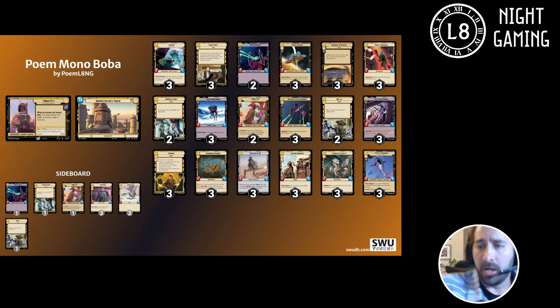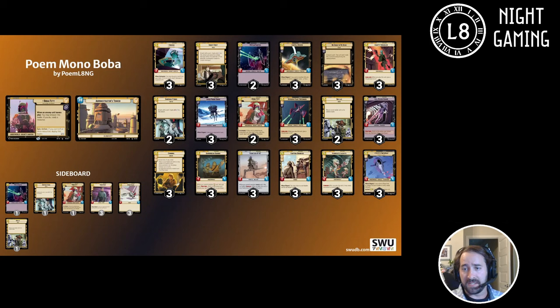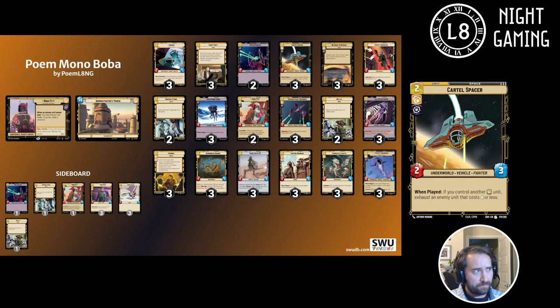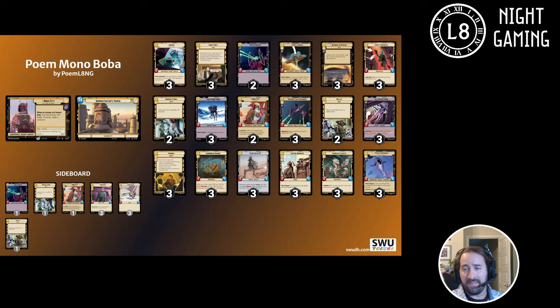You're really looking for a Viper Probe Droid in that scenario. The other thing that can occur is if they go first and you only have a Cartel Spacer and they play a Green Squadron A-Wing — they attack your Cartel Spacer, the A-Wing deals three to your Cartel and only takes two back. Now they have an A-Wing on the board and you have to invest further resources to deal with it. So this deck really wants to win initiative. It wants to go first.